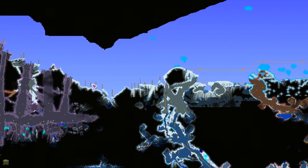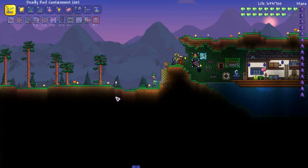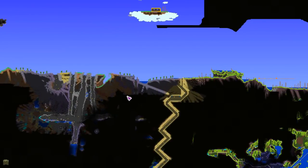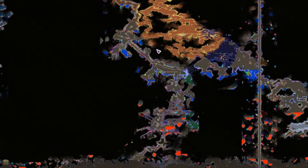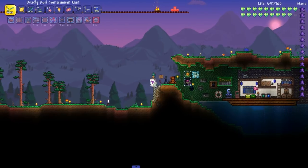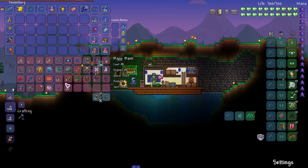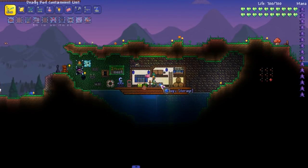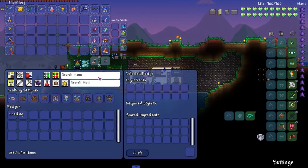Do we have a hollowed biome? I don't remember ever running into one. Wait, what the heck — I see pink but that's just the ore. I'm actually not sure if we have a hollowed biome here at all. We'll do it next episode then, because I gotta set up an arena. Even though we probably can take on Providence, it's probably gonna be a little hard because Providence can hit really hard.